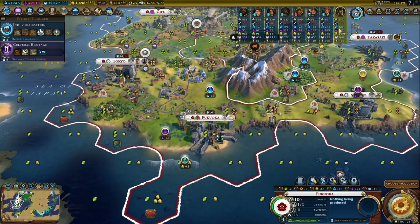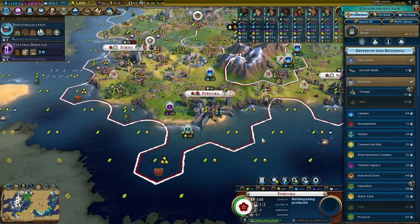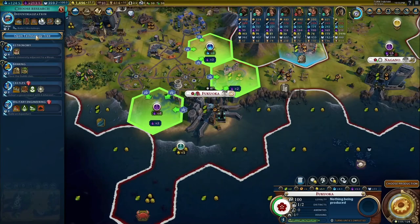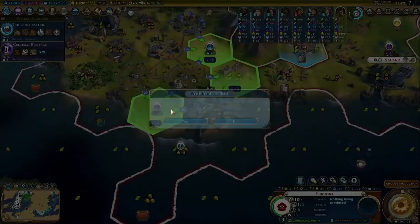Finally, there's diplomacy — the weakest victory, but still a very possible victory condition. You get production, you get gold, and you get culture early enough to get the key wonders. You are flexible enough to do the city-state quests really easily too. However, Japan does like polluting, which is always a drawback for diplomacy. So just 7 out of 10.